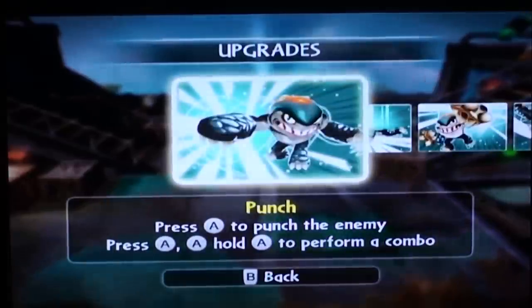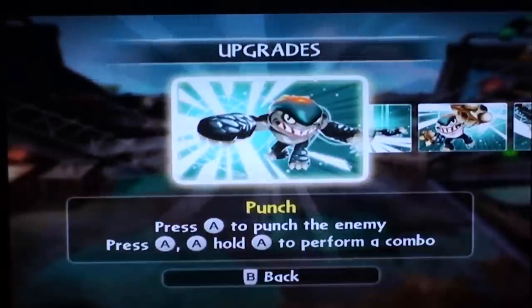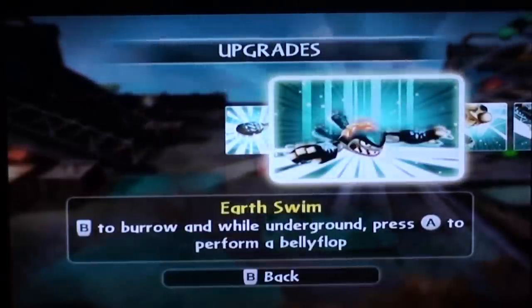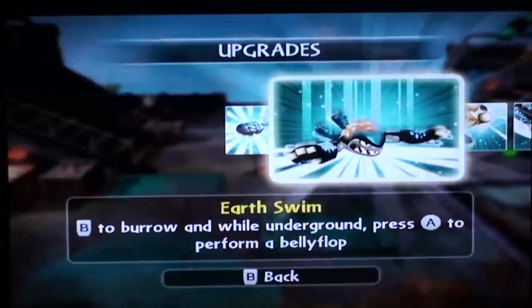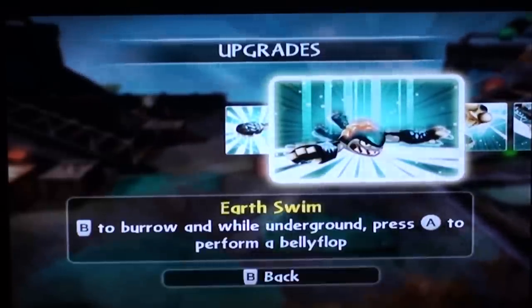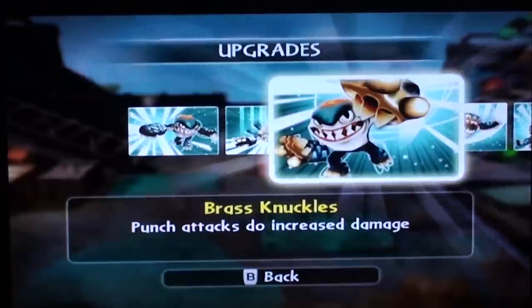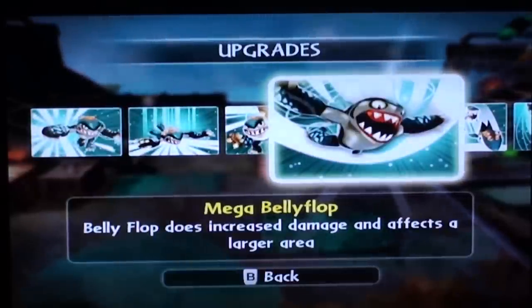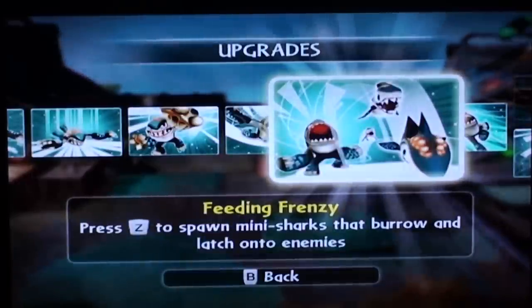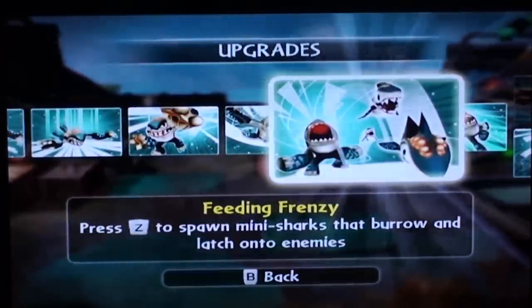Upgrades. We've got punch — press A on the Wii Remote to punch the enemy. Press AA and hold A on the Wii Remote to perform a combo. Earthswim: press B on the Wii Remote to burrow into the ground, and while underground, press A to perform a belly flop. Brass Knuckles: punch attacks increase damage. Mega Belly Flop: belly flop does increased damage and affects a larger area. Feeding Frenzy: press Z on the Wii Remote to spawn mini sharks that burrow and latch onto enemies.